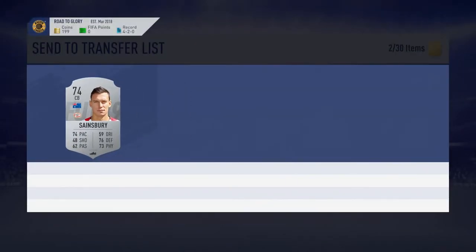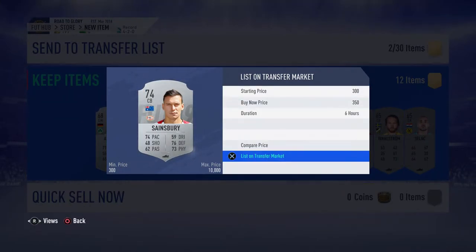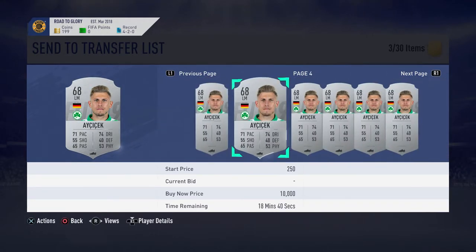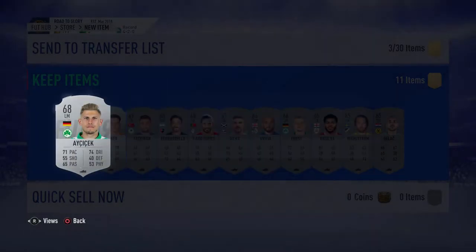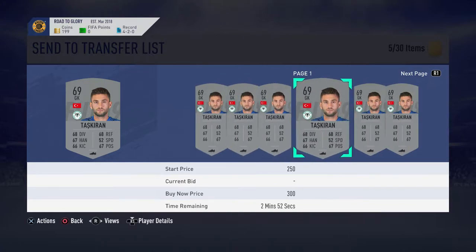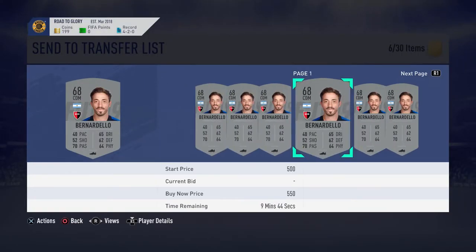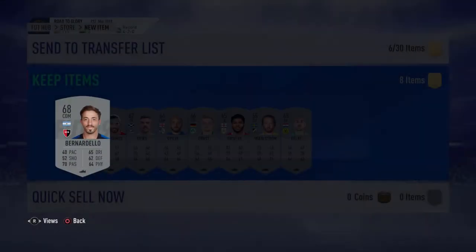That looks like a great player to get — he's 300 coins at least. I'm going to list him for 300 or 350 coins. I'll just go through all of these and see if there are any players worth anything. I'll list them for 300 coins overnight and see if they sell — if not, I can use them for SBCs. I could save these players for future SBCs but I'll at least try to sell them.